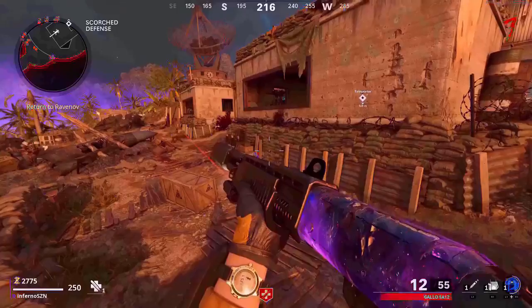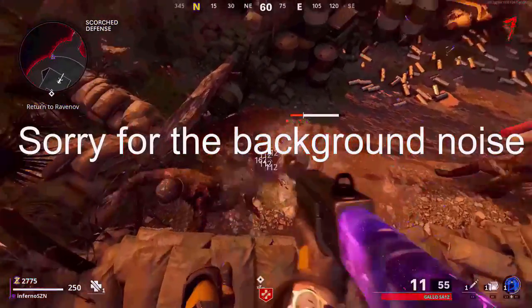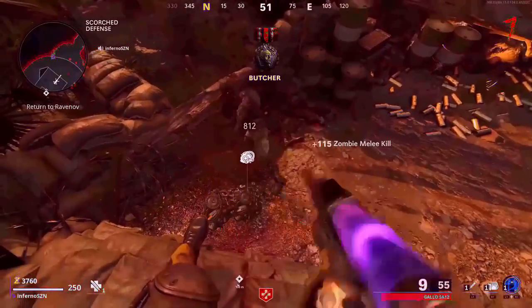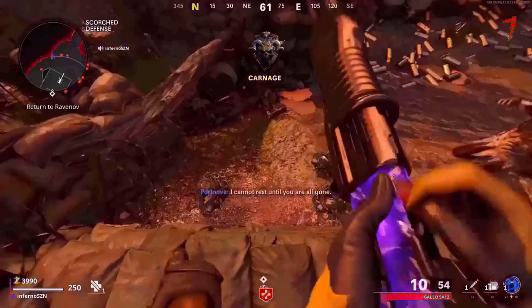I'm not too sure how effective this glitch is against the bosses, but it works against the zombies. This glitch is a little hard to do because if you do it wrong, the zombies will start throwing their meat at you, but once you get the right positioning, this glitch is perfect. I recommend using this glitch for XP and camos, because the zombies pile up below you so you can get easy headshots.